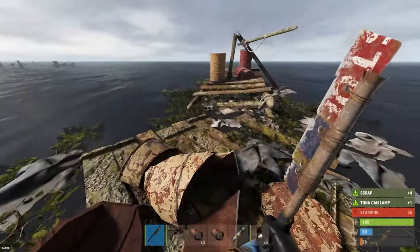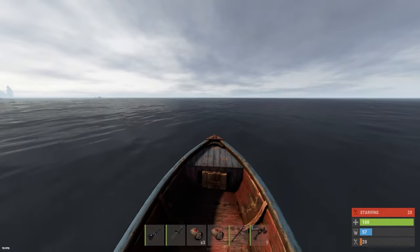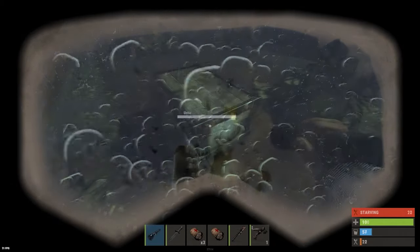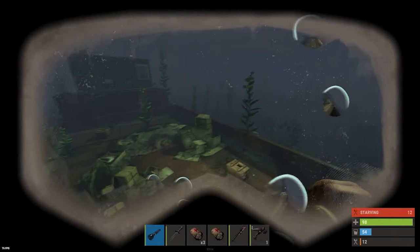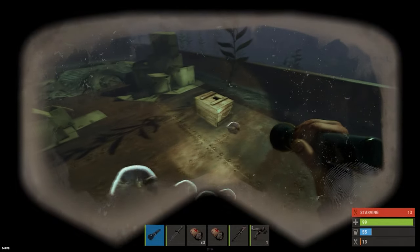Tip 36: If you get your hands on a rowboat, try to get the junk piles that spawn in the ocean, as they can be better than roads for getting components and scrap, and aren't as crowded with people. Tip 38: On the ocean's surface you might notice little white bottles floating — these indicate that there is a crate underneath. You can dive in, untie the crate, and loot it.